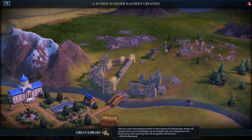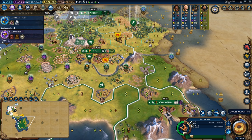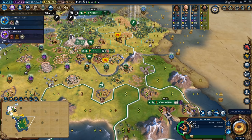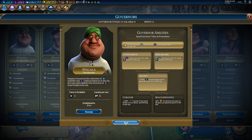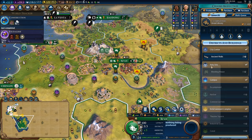There is the Great Library, and the big advantage is we got a ton of boosts. If we go up into our capital you can see we have two extra great slots of writing, which is going to be really really handy when we eventually grab the Curator promotion on Pingala. We're not quite generating great works of writing yet but that's going to be a little bit of an efficiency thing.